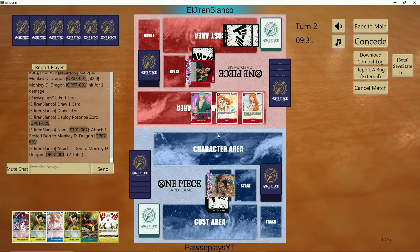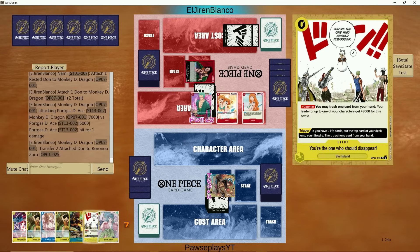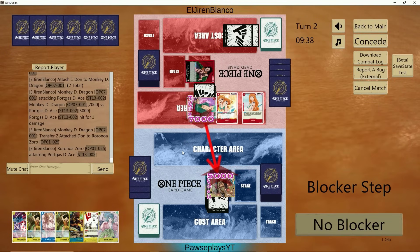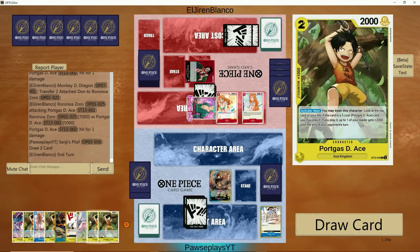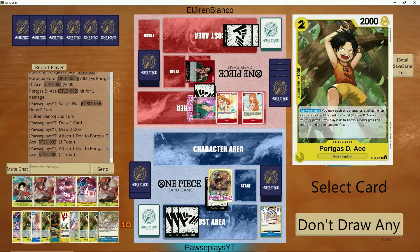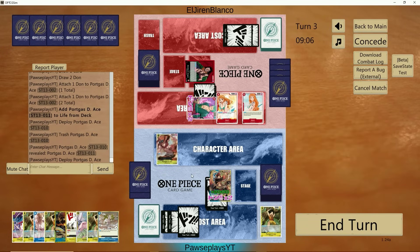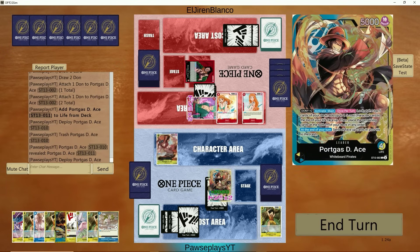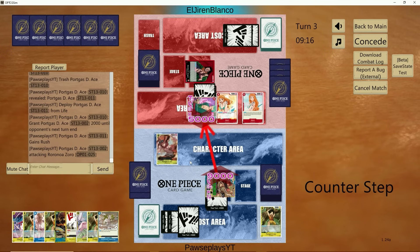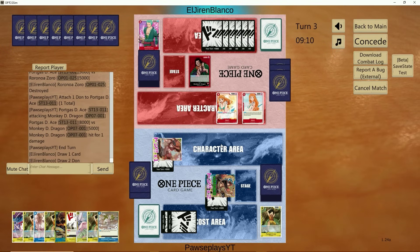So unless I see a Gravity Blade or Rocket Luffy, this is going to get very bad quickly. He already got the Nami on board that gives him extra Don. Zoro — that's better than Karasu. Two 7K swings here. This man can just keep chipping away at my life early game. We got Pilaf though — can't be too mad about it. We got Gravity Blade as well — please hit! Thank you. We're able to see Aces here — we have three baby Aces in hand, so this should do quite well.